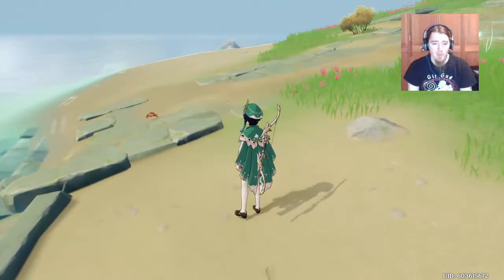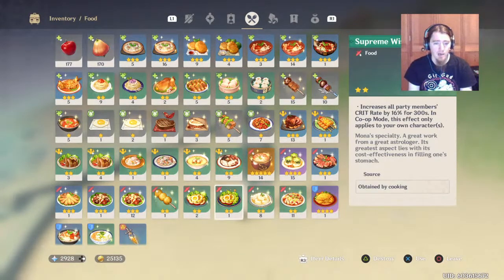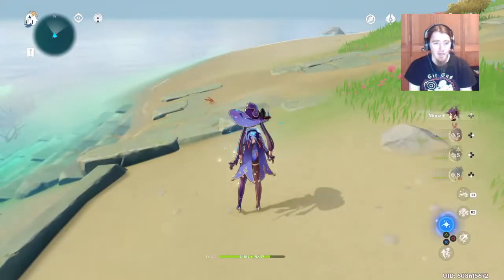Again, you just have to open up your food menu real quick halfway there — it'll pause your game for you — and just gobble one of them stamina foods. You should be plenty good, and that's it for this guide.